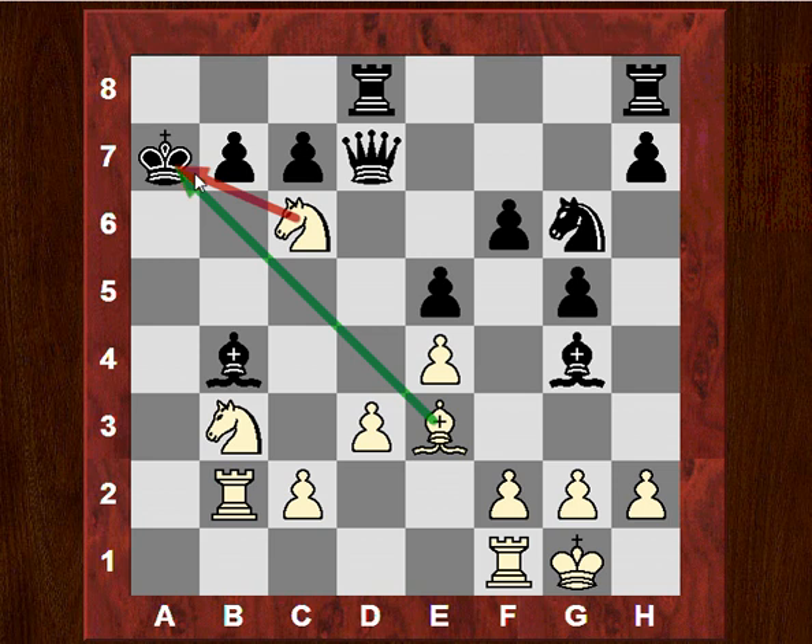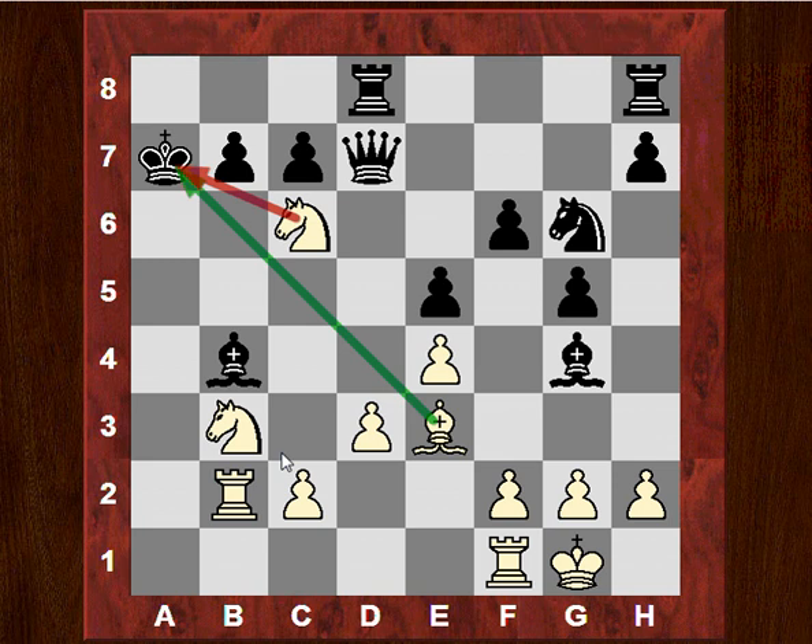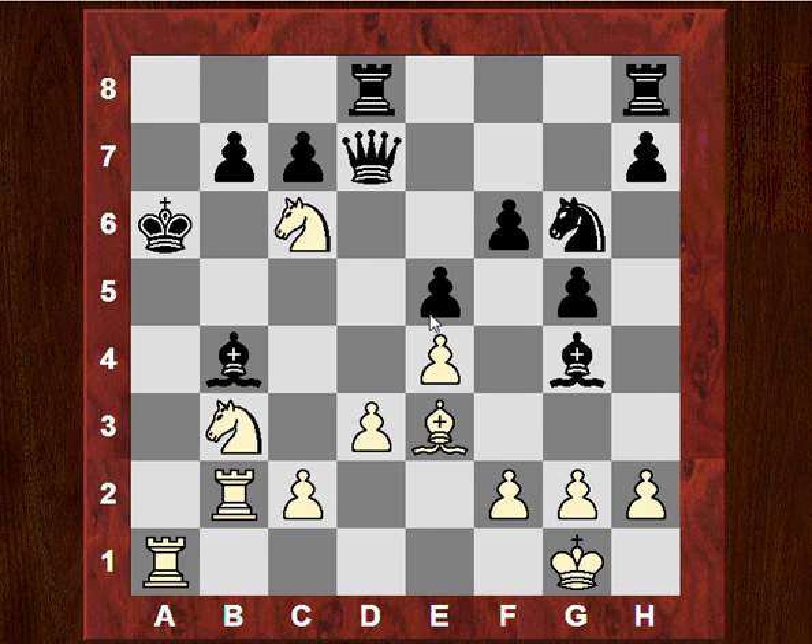If the King goes to a8, it gets mated quite quickly with a check, then you can just take — it'll be mate. If the King steps out to a6, then Ra1 check, and if King b5 there's a mating move with Na7 — Na7 checkmate. If Bishop a5, then Ra5 is mate. If Bishop a3, trying to let the King escape to b5, that's stopped with c5 checkmate.